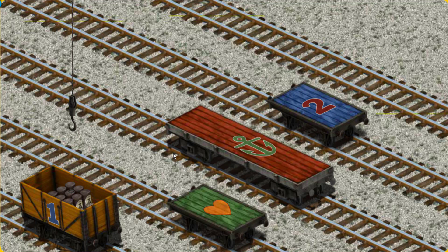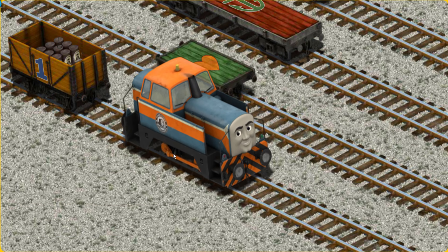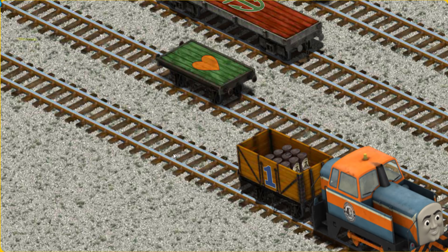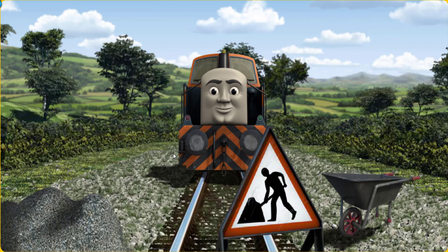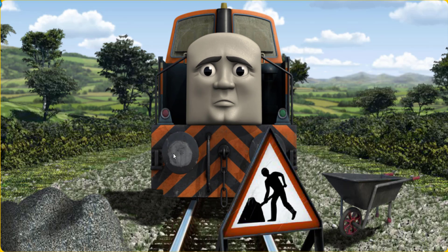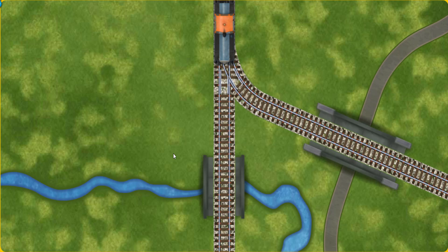That's it! Den went through the countryside. Suddenly, Den had to stop because of track repairs. He needed to go a different way. Find the track that goes over the shortest bridge.